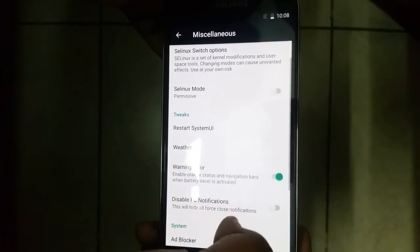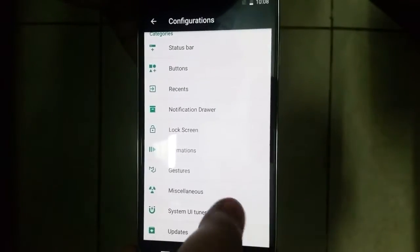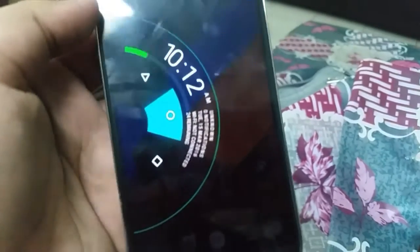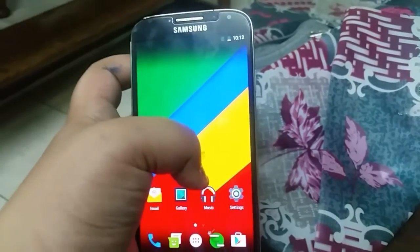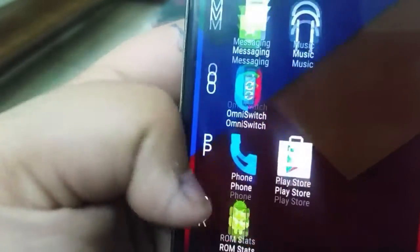It has an updates section, which means it supports OTA updates — that's really nice. You get so many options under miscellaneous as well. As you can see, I got the sidebars to work — it's basically just a set of three buttons and an app launcher. It also comes with a kernel auditor and some goodies.